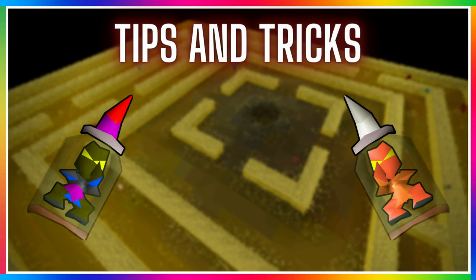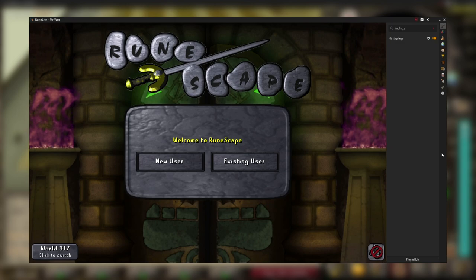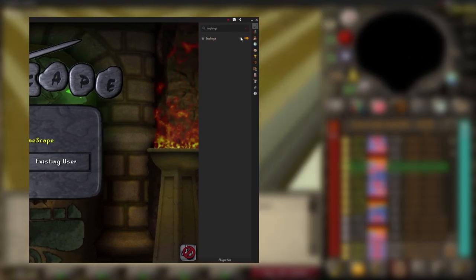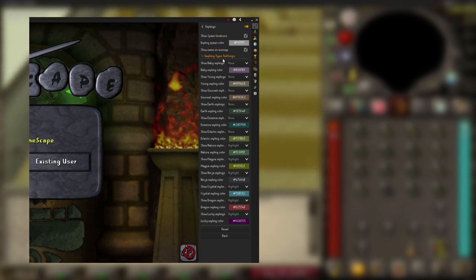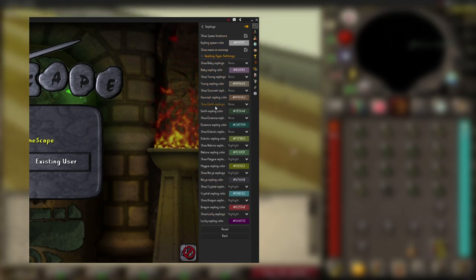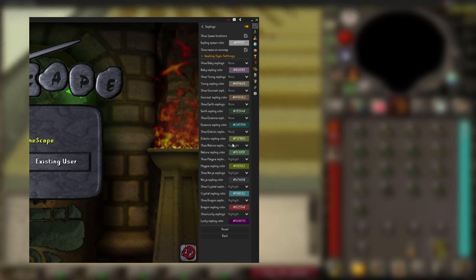There are a few tips and tricks to make your Puro-Puro experience a lot better. There is a plugin called Implins which will help you find the rarer implins. If you click the cog it will show a bunch of settings with an option for each implin, and if you choose highlight it will show up on your minimap when a certain imp is nearby - not just in Puro-Puro but anywhere in Gielinor. You can also change the colours, but I just left them as default.